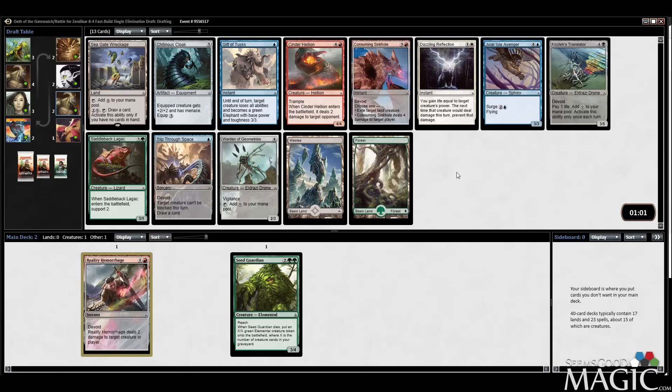I like Seagate Wreckage — it's pretty good — but I like Lagac a lot. Lagac might just be the best card in this pack, and probably is.